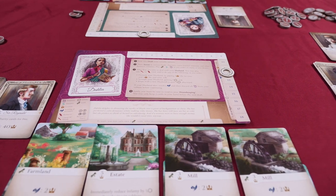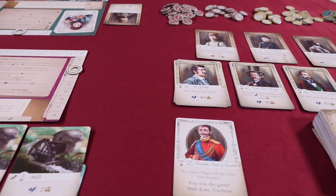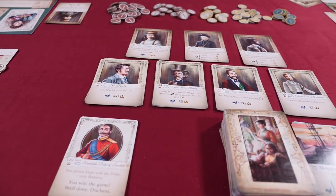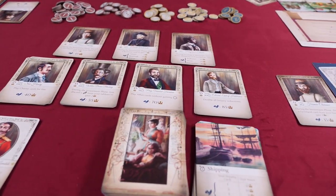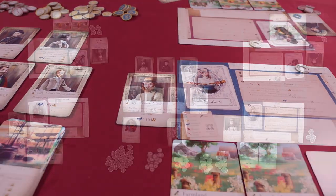Deadly Dowagers is a card-drafting, tableau-building game for 2-6 players where you'll marry and kill off your husbands to collect inheritances and make investments to build your wealth in hopes to marry the duke first and win the game.